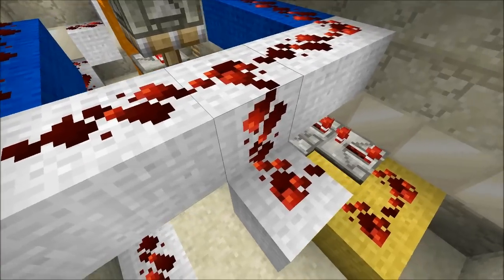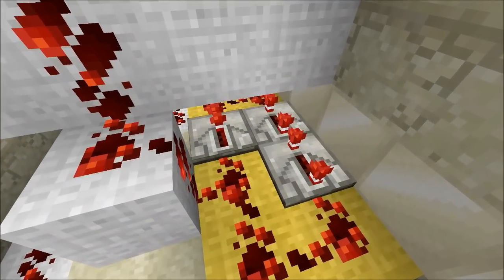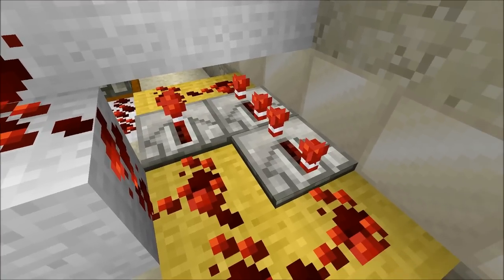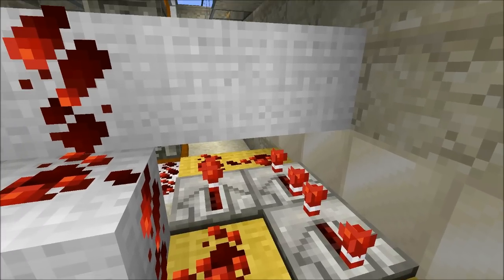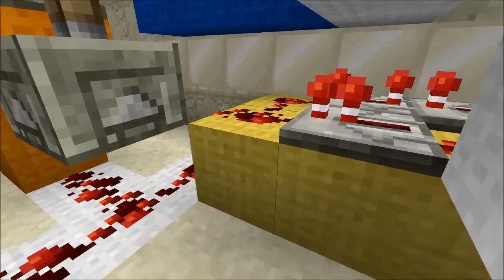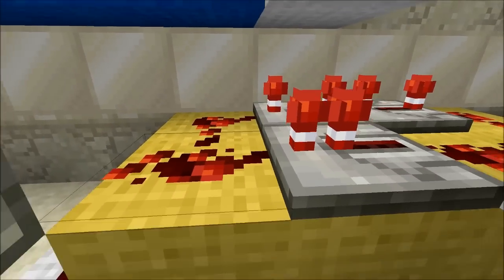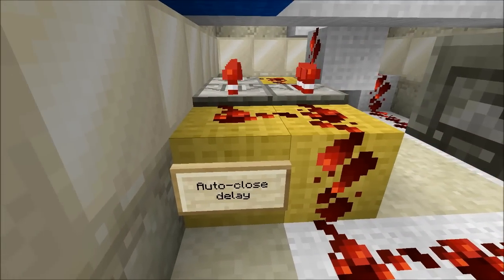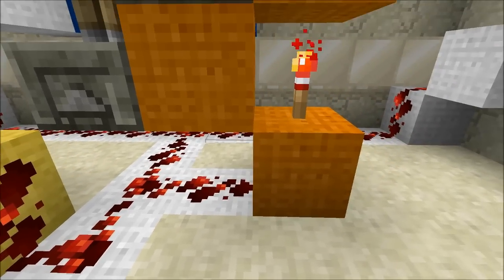This in turn powers the auto-close delay circuit, shown in yellow, which comprises of a diode and two 4-tick repeaters. The diode protects the repeater inputs and provides power to open the door rapidly. The other repeaters keep powering the door after the player steps off of the pressure plates, allowing the player to step through the doorway.